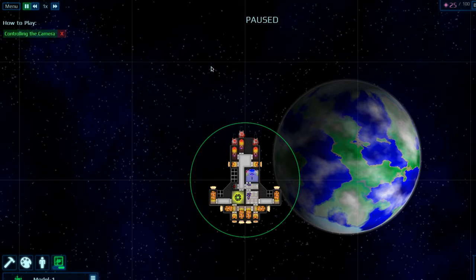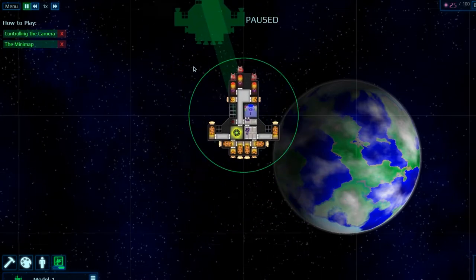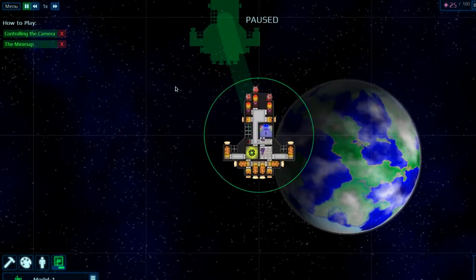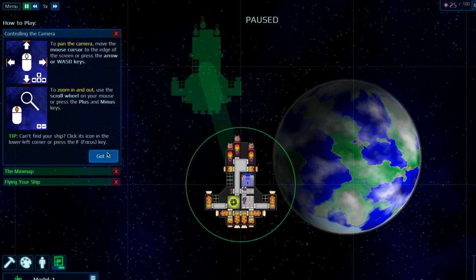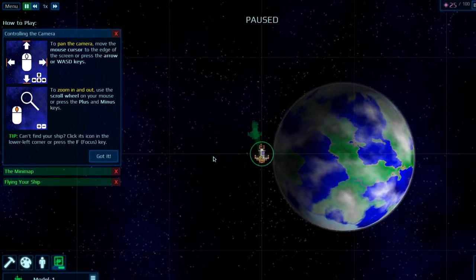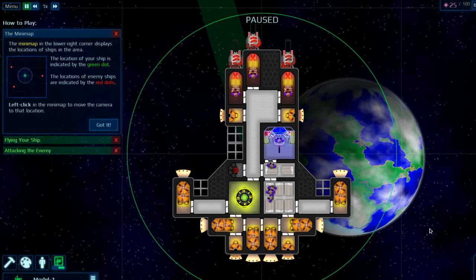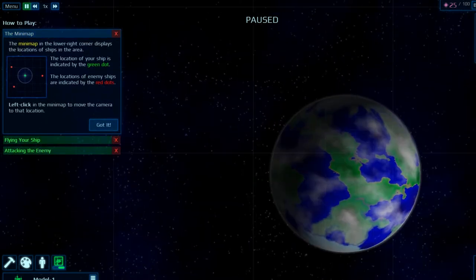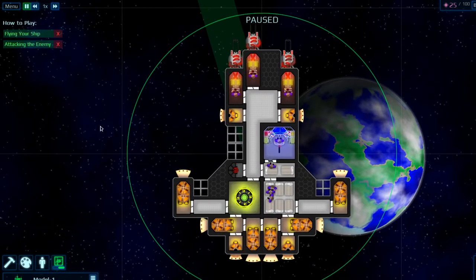So controlling the camera: you can move it by holding down the middle mouse button and scrolling around, or use WASD. A good tip — if you lose control of your ship and you're clicking over here, press F and you'll zoom back to your ship. Here's the mini map, which is down here. Green is you, red are enemies. You can click on the map like that.